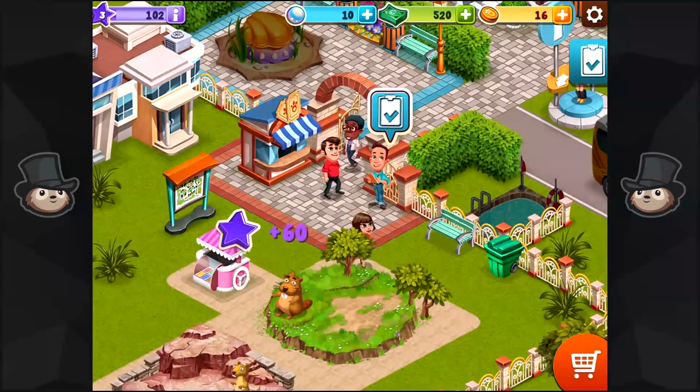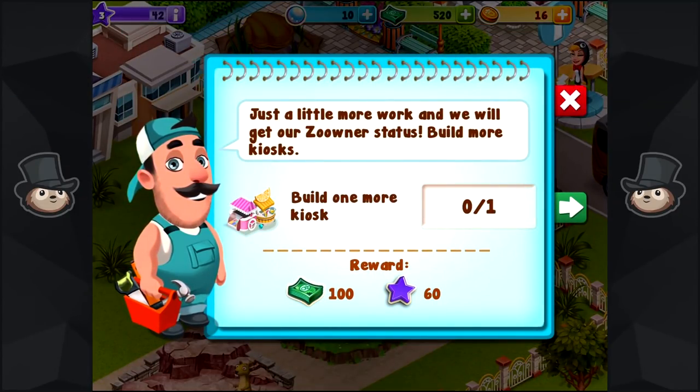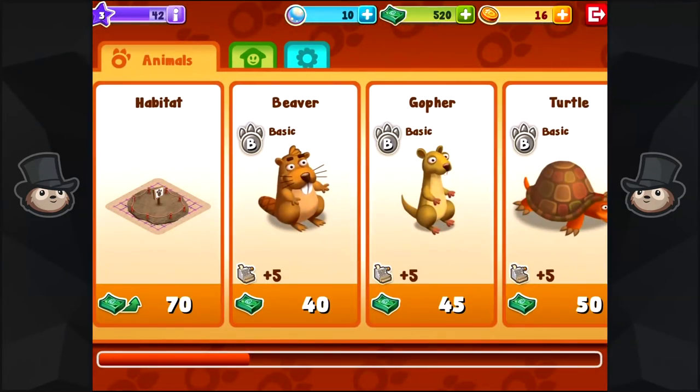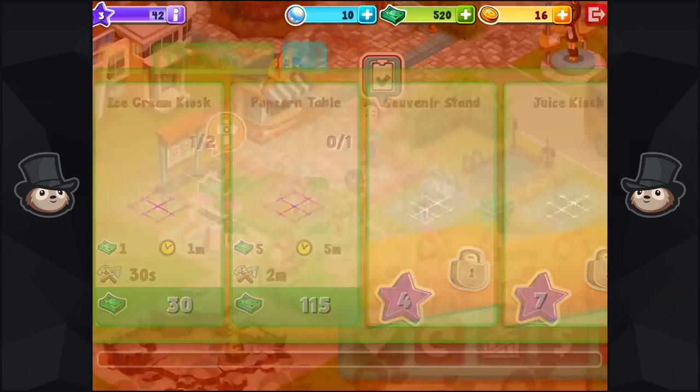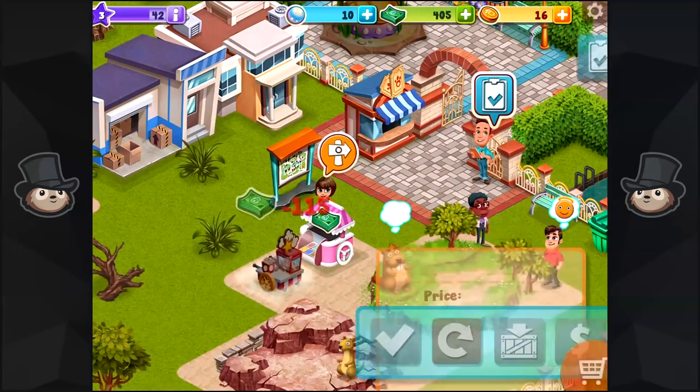Imagine if opening a zoo was this easy. I would open a zoo yesterday. Constructing kiosks — just a little more work and we will get a zoo owner. I hate that. Build more kiosks — okay, we can do that. We did unlock a new one — we're gonna get a popcorn table.